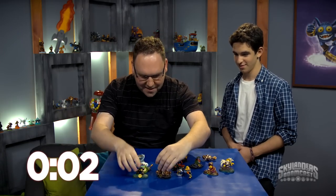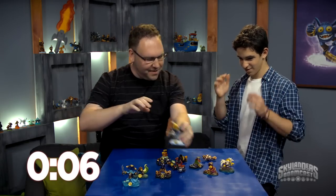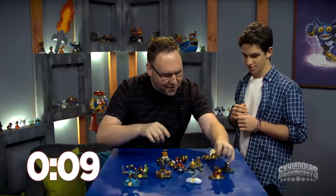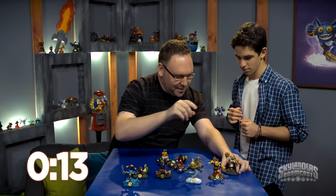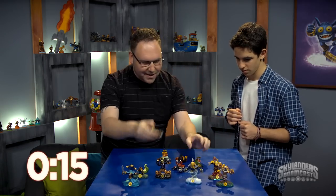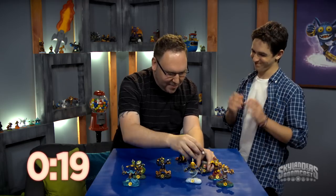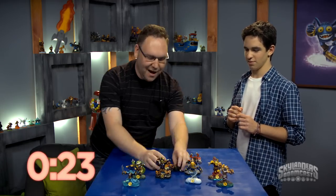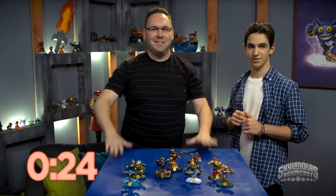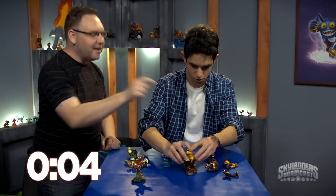Let's start off with Spy Rise here. Zach, Wash Buckler there. Free Ranger goes right there. Hoot Loop over here — we're going to teleport them over there. And Gorilla Drilla. Gorilla Drilla backwards. Stink Bomb. And Magnet Charge. There we go. Rattle Shake to finish things off — done! Come on, right there, yeah! There, there — done!